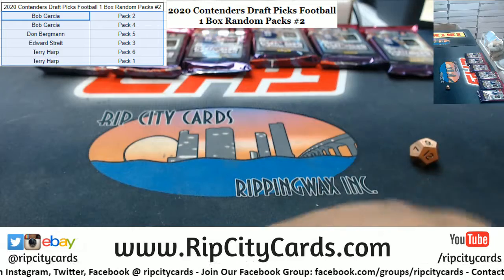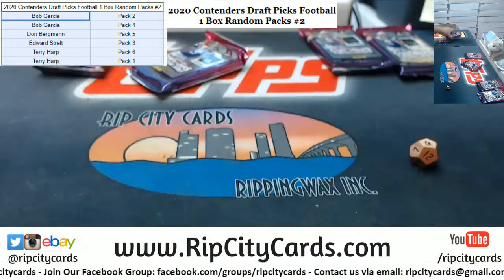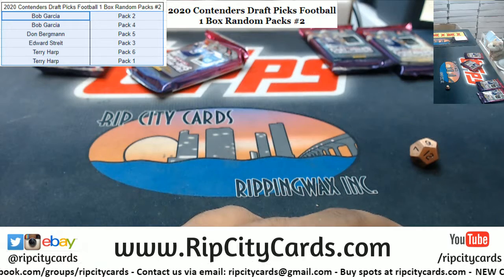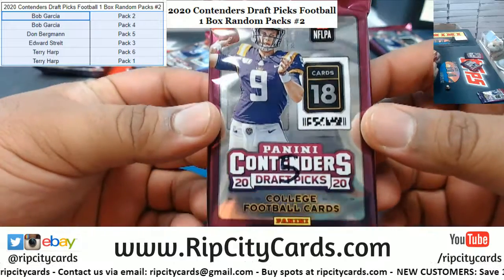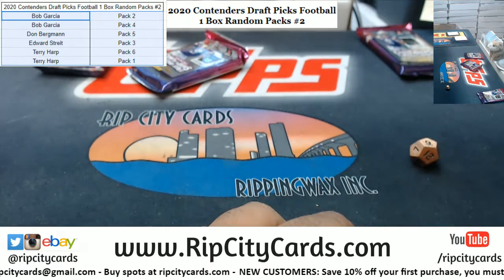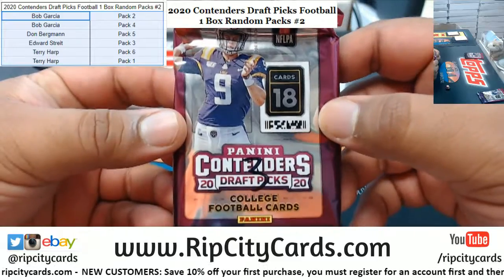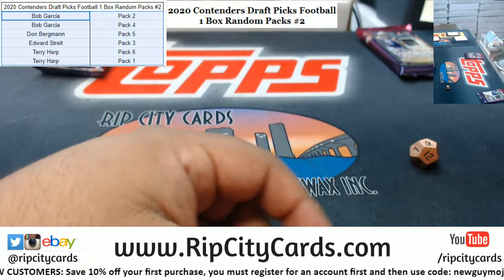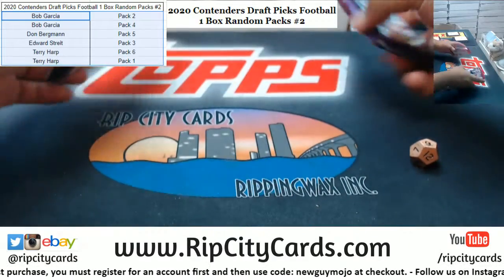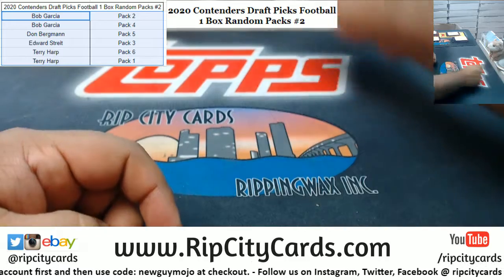Bob has packs two and four — two and four for Bob, good luck. Don has pack five — there's pack five for Don, thank you Don. Edward has pack number three — there's pack number three, thank you Edward. And Terry has packs six and one — there's six and there's one for Terry. Good luck everyone.